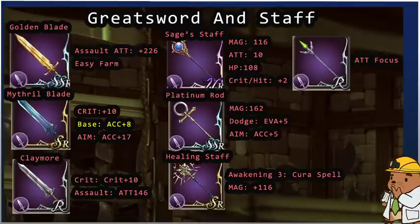The first weapon we're covering is great swords and staffs. Golden Blade just had a great farming event — base stats assault plus 226, it's an easy and wonderful farm. Mithril Blade has a base stat of accuracy plus 8, which may be relevant in the near future, and it gives critical plus 10. Not every weapon has a crit type or assault type — Golden Blade does not have a crit type.